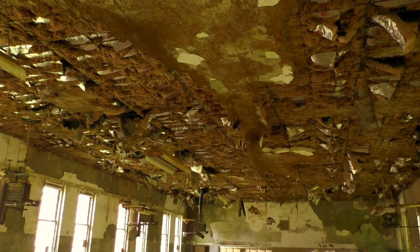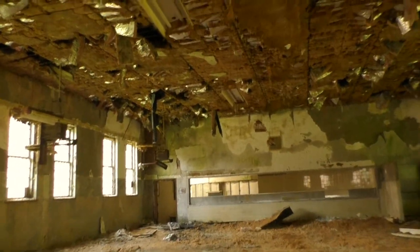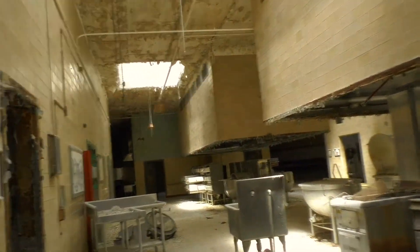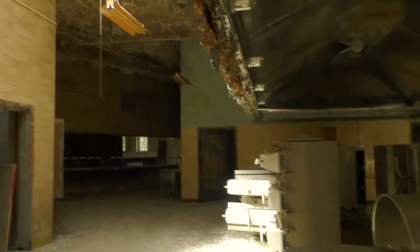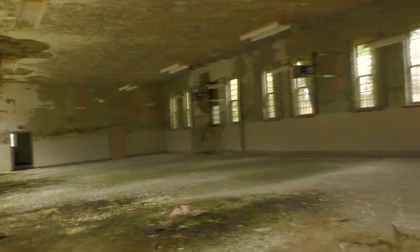Oh my god - what the hell happened to this room? Alright, we can see a little explorer path over here. So I guess this was the cafeteria - that's the kitchen right there. Wow, that's awesome. It's so deep, it's really far gone at this point. So this was more of the cafeteria - same kind of room.